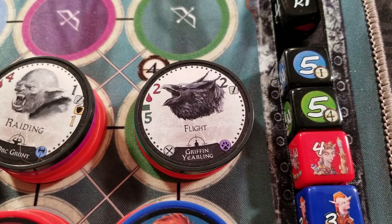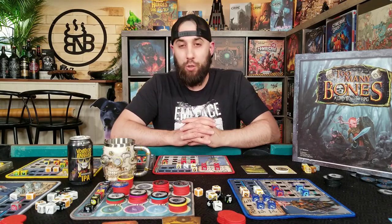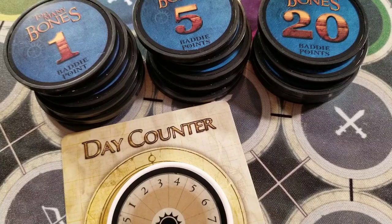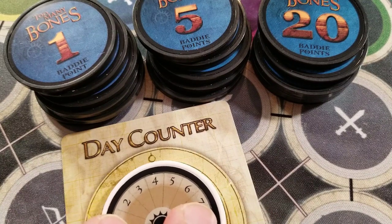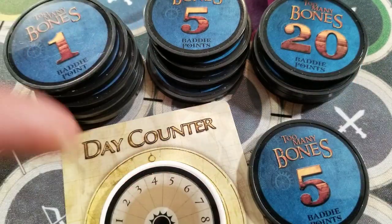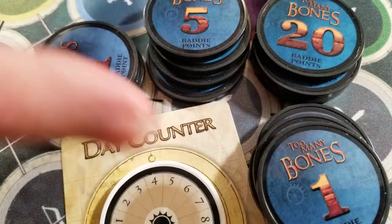We can also see this griffon yearling has Flight, which basically means after it attacks, it will fly into the air and become untargetable. Only after its next turn will you be able to attack this creature again. Now baddies are broken down into 3 different point groups, and this point value is also used to build the baddie points for battle encounters. This works by simply multiplying the day you are on by the number of players. For example, if it is day 4 and we're playing with 2 players, the baddie point is 8, and we would draw from these stacks to equal 8, starting with the highest value we can — so a 5-point and three 1-points.